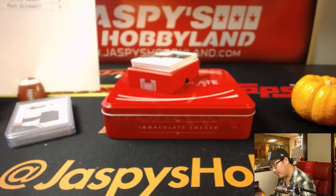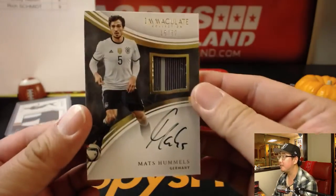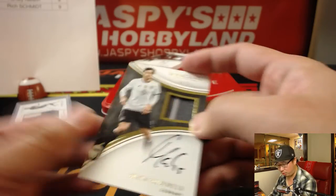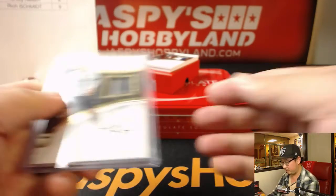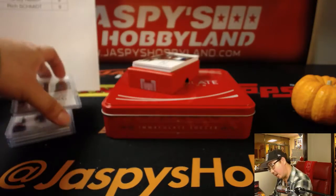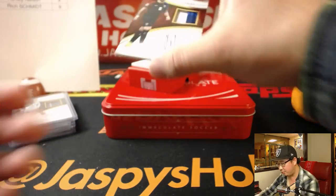Next up, our first autograph out of the box — 16 out of 50, two-color patch and on-card autograph: Max Hummels for Germany. Number six going to Joe Kroll — nice one, Joe!